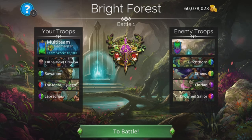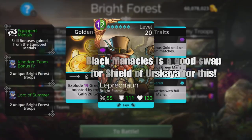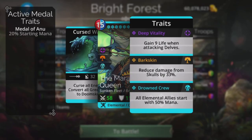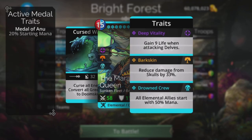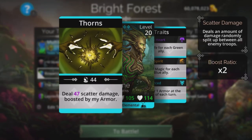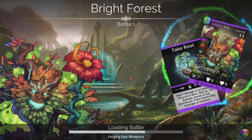What you're going to want to do is pick your favourite fast team. There are Ironhawk teams out there and people will know about them if you have that, so I'm not going to go over those now. But this is my favourite kind of team for doing things really quickly. Leprechaun starts with full mana. Mirage Queen is available from the Sunken Fleet in the Underworld and gives all elemental allies a 50% start. You just cast Leprechaun, get Rowan charged, cast Rowan, and you win the game. It is that simple, and you get hero XP from this as well, which is really, really nice.